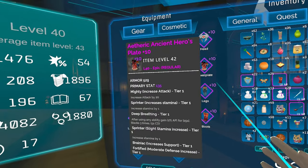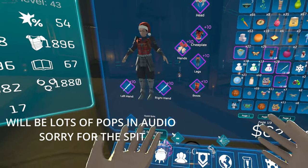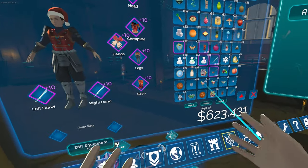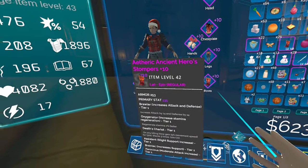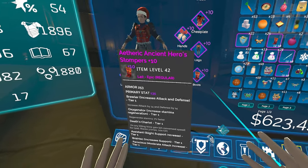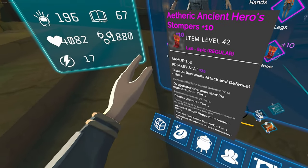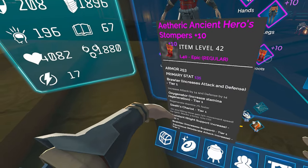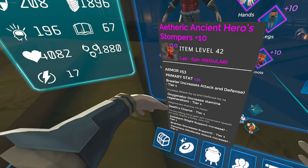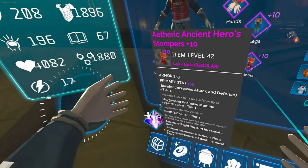I got some nice plus 10 armors from this. I would get plus 10s and then disenchant them — not that it's super efficient, but I had so much dust it made me confident I could just get another piece of equipment. The reason I disenchant certain equipments is because there are special active or passive skills on the armor, and it also gives you slight stat boosts.